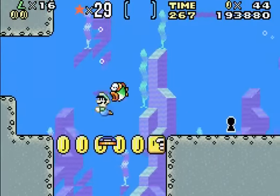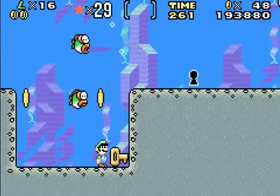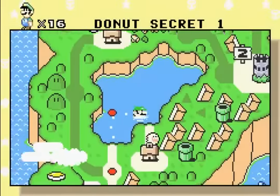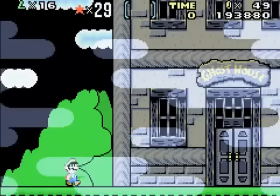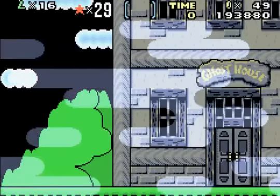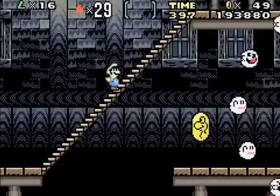So now if we go here, we can actually find a secret level within a secret level. That's right, it's secret level-ception. I forget where I heard that joke, but I like it so I'm stealing it. It's a secret level that branches off into another secret level, that branches off into a secret ghost house.